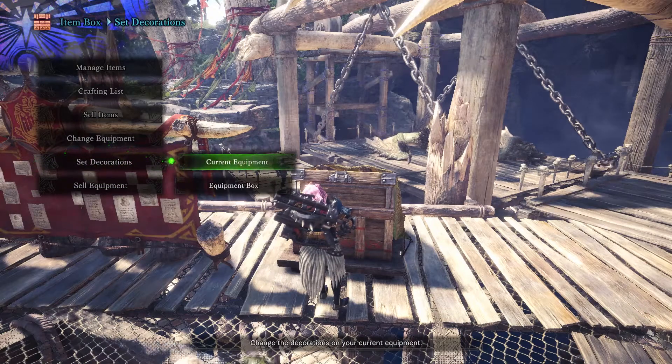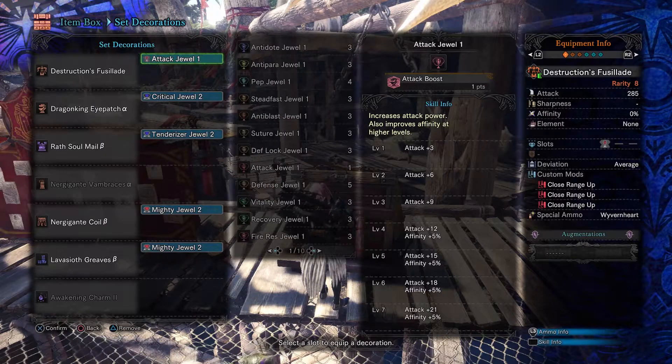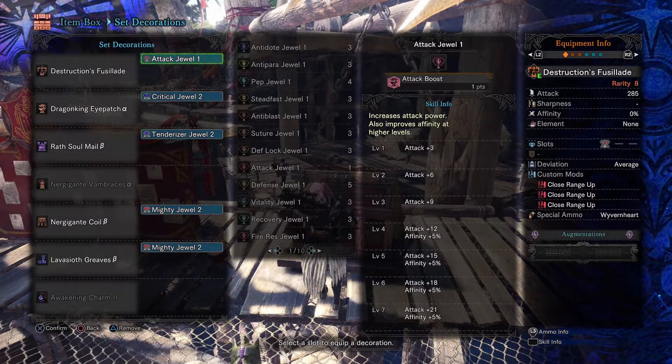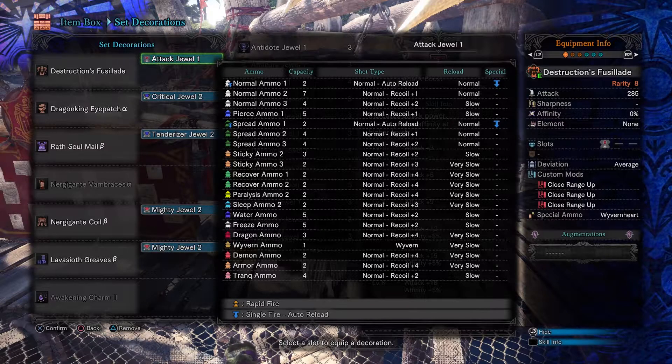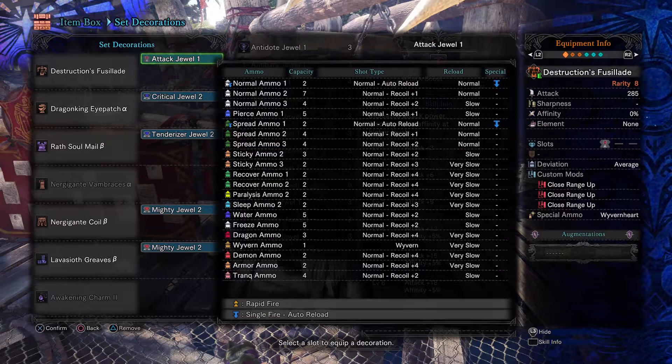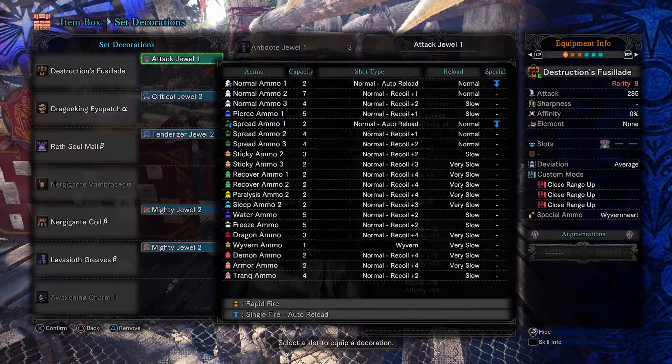On to the equipment and decorations. I am using the Nergigante Final Heavy Bow Gun with three close range up mods. All we really care about is Spread 3, which has recoil 2 and normal reload speed. If you want to include some of the other things you can — it does have access to sticky ammo, but the recoil is bad and the reload is worse.